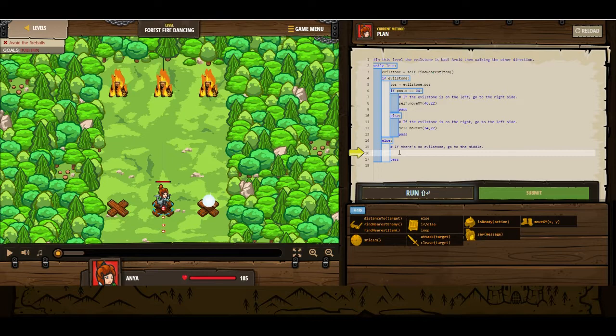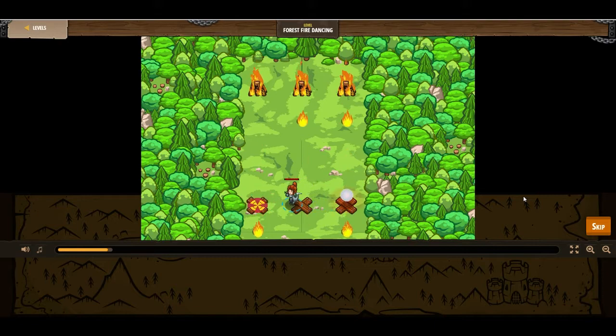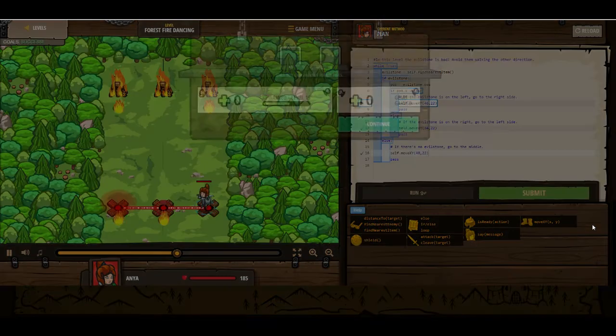If there is no evil stone, return to the middle, which is 40, 22. So let's check here: while true, this will always be while the level is running. Declare an evil stone, find it. Next evil stone — if that exists, find the position of it. If the position is 34 on the x coordinate, it'll be on the left, and we go to 46 on the right. If the evil stone is on the right at 46, we go to 34. And if it doesn't exist at all, we go to 40. Let's give that a shot. I think we're doing all right — we've covered every single option. Success.